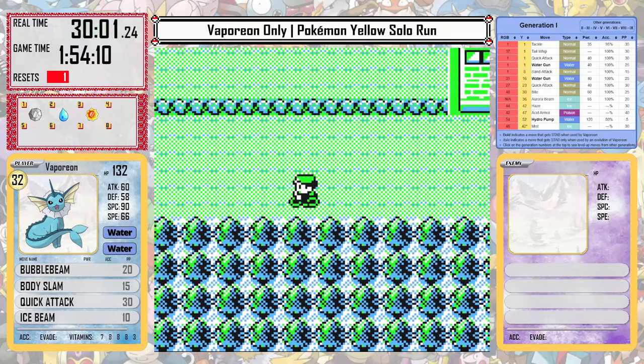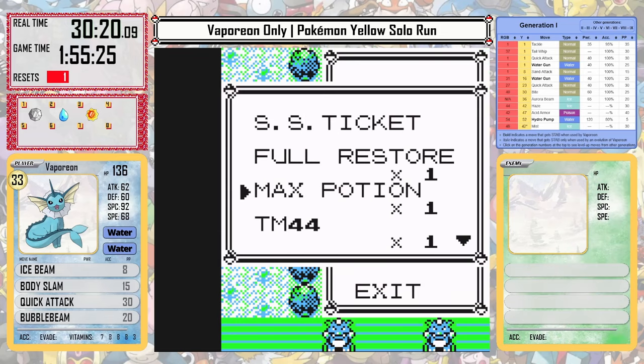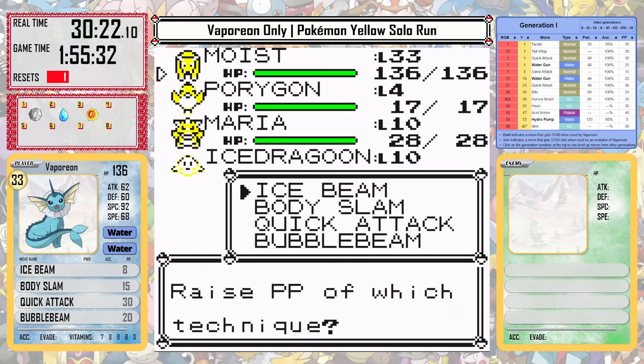I'm starting to predict that Vaporeon may actually need very little additional training and might be able to finish at a lower level than the other Eeveelutions. It has a great performance against Team Rocket, and we can pick up our Pokeflute and head back to Celadon City. I think Vaporeon will do an excellent job against Erika's gym — especially with Ice Beam, it's not going to be a problem.